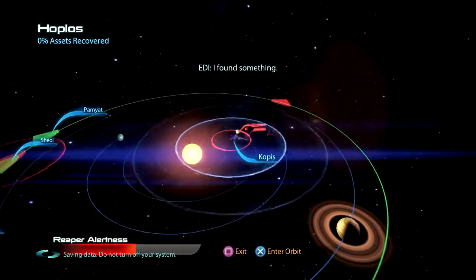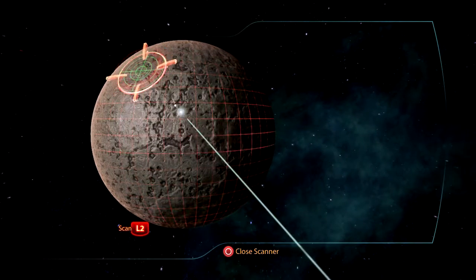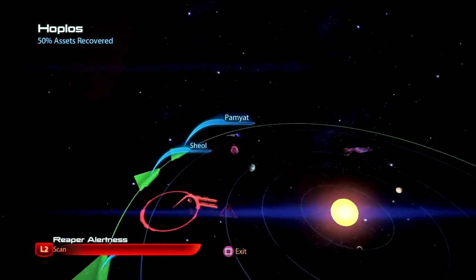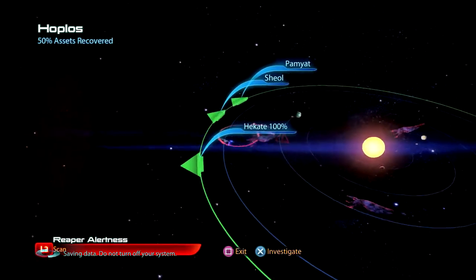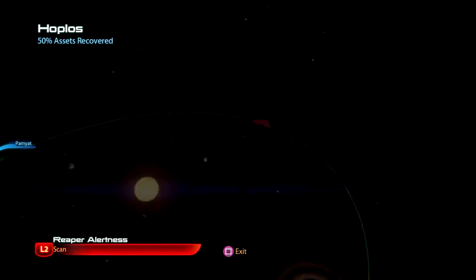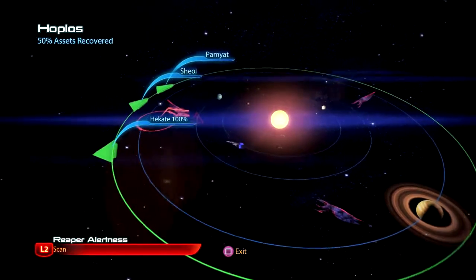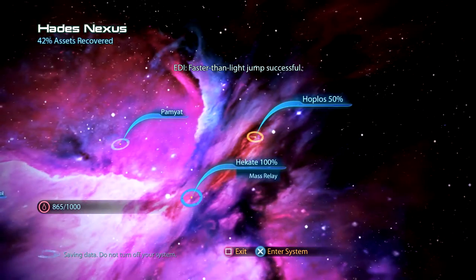Oh no, the Reapers — I found something, got something, got something. This is Coppice. Come on Karza — yes! Obelisk of Karza, we got it! We missed one so let's go back for that. Can we do it? No — this is bad. Let's try that again. Faster than light jump successful. Let's go back — come on, come on. No. All right, let's just let that one go.